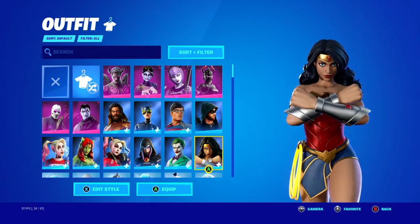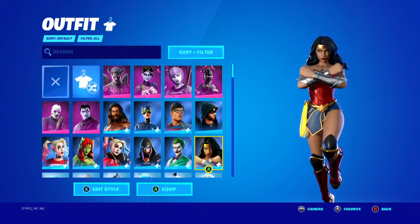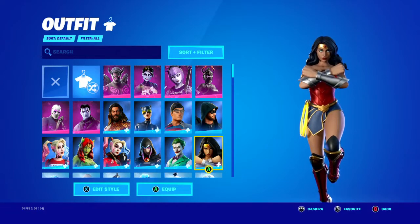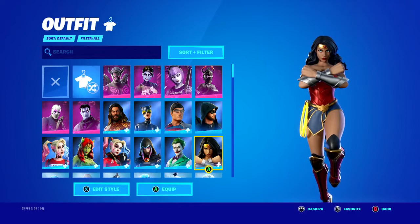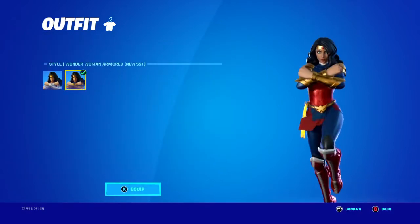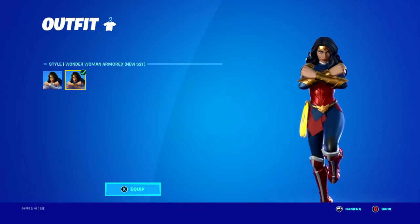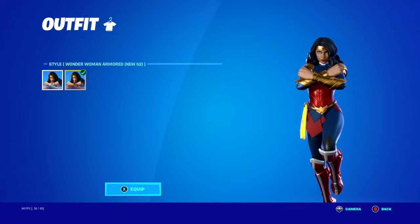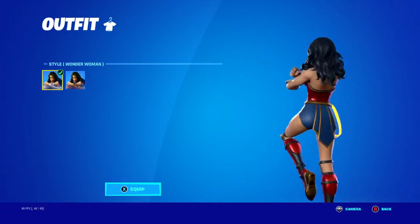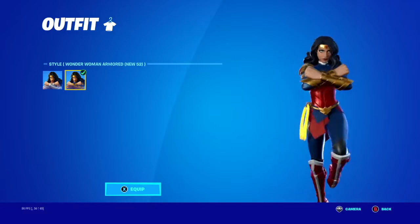Wonder Woman — I absolutely love this skin. If you guys bought that pack with Black Panther, Captain Marvel, and the other character, Captain Marvel's back bling goes really well with Wonder Woman. For a combo recommendation, I'd say use the shield back bling combo with this edit style — the hair gets more in the way with the other style.